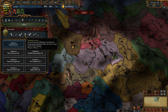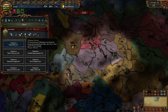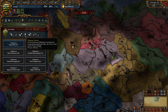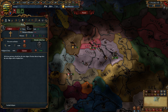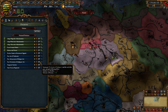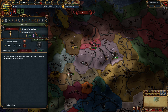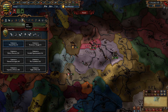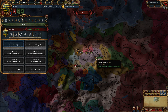Next, Wittenberg University — famed for hosting and protecting Martin Luther — gives you plus three tolerance of heretics. That means whether you stay Catholic and take Declaration of Indulgence, or convert to Protestantism, you will be completely tolerant of all Christian faiths. That's rather handy considering Germany tends to have three competing religions at the same time.